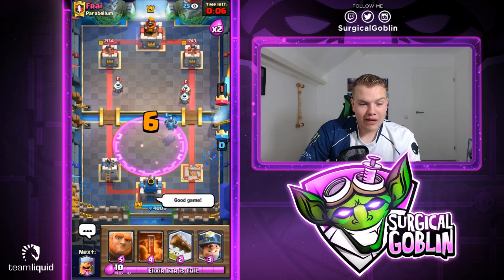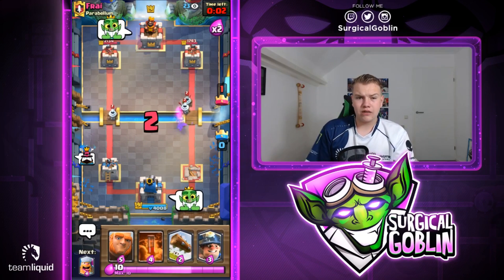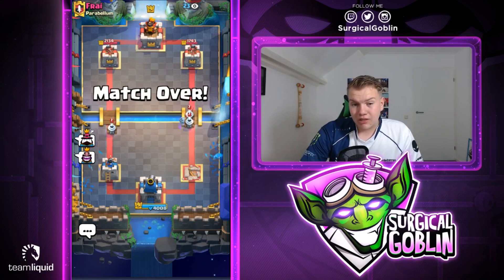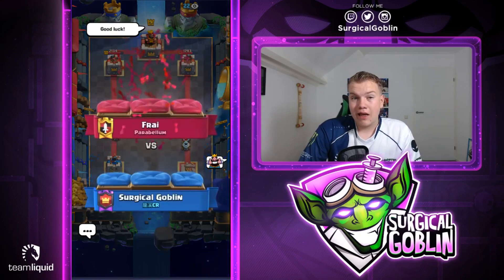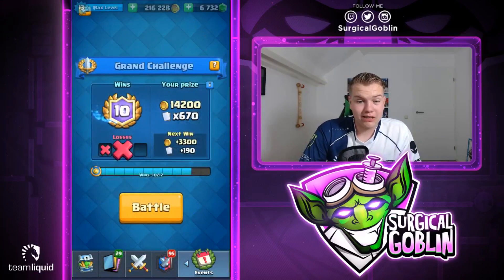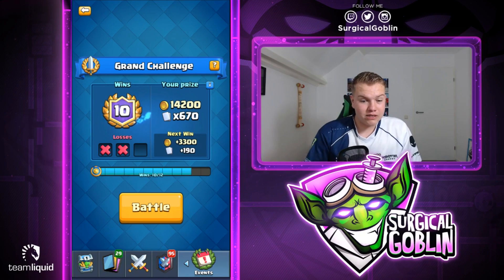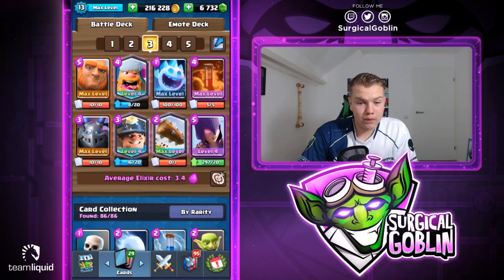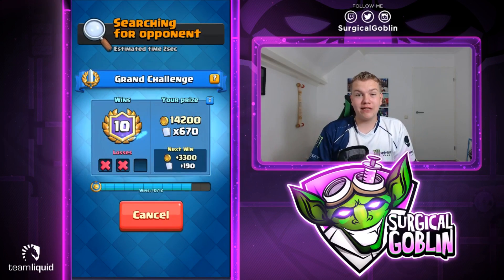That's unfortunate guys. As I said I don't think I could have done anything in this matchup - maybe I should have been more aggressive with the giant at the start. But I was thinking he used his inferno dragon so I can punish on the right side. Unfortunately he was still able to defend it really well. So 10-2 in the challenge right now - we need to win two more matches to complete it with this giant witch miner deck. Let's just open to the third match, hopefully we're able to win two more matches back to back.